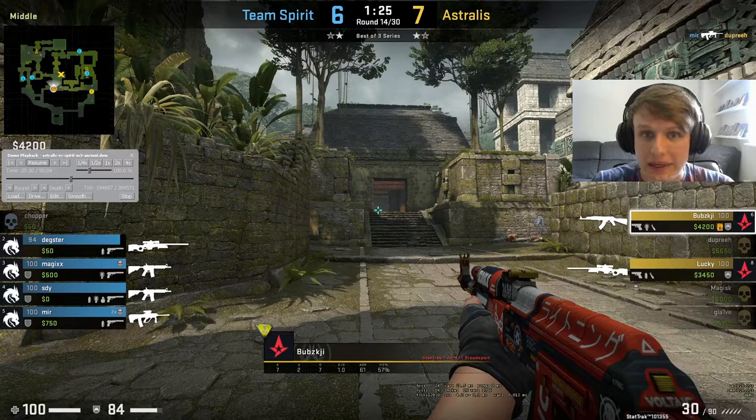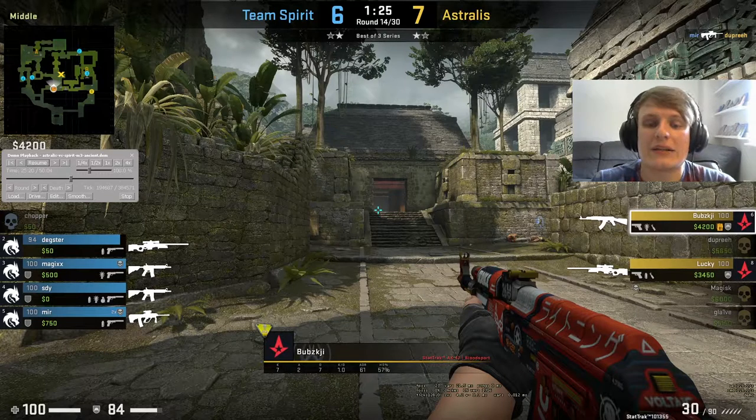We're at a key point in the map itself as well. As you can see it's 7-6 in Astralis' favour and we have a buy round for both teams. It's currently trickled down to a 4v2 in favour of Team Spirit. Team Spirit need to win this round in order to have a chance of winning the half 8-7, and seeing as Ancient has so far been a CT-sided map they pretty much need to take this round. Whereas if Astralis win, it's probably going to be a 9-6 half and an Astralis victory.